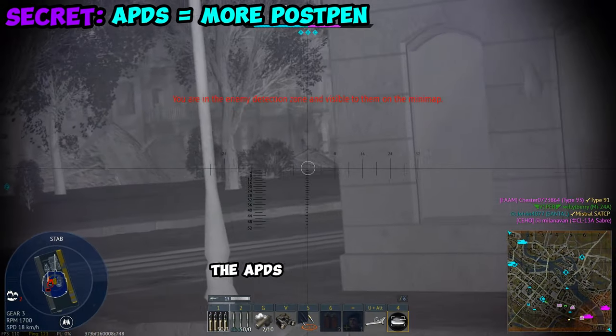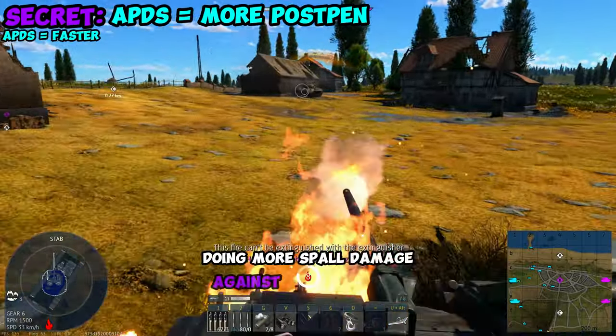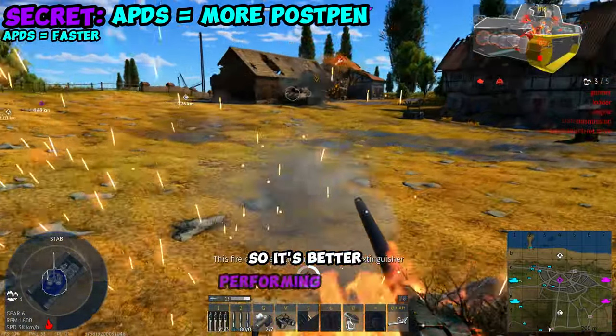In addition, the APDS tends to be a little bit faster too for some reason. So it's actually dual purpose — doing more post-pen damage against tanks, and it's faster so it's better performing against aircraft.